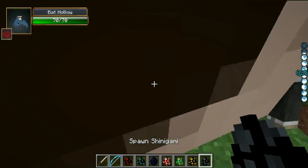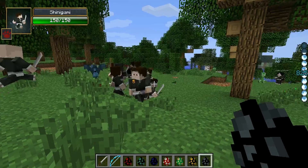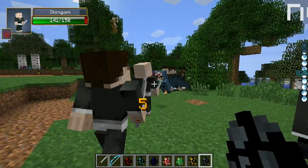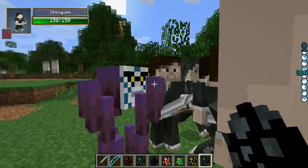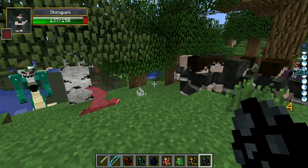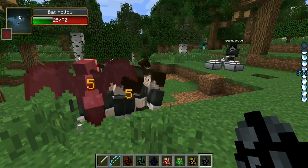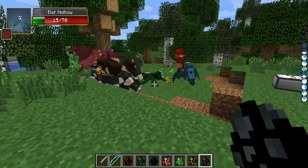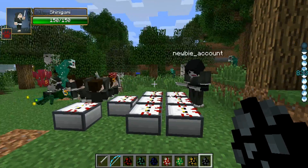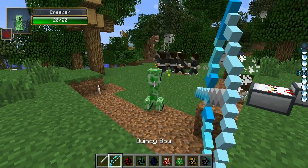I think we should call in the cavalry. Slay the hollow! So these are Shinigami—these will also appear randomly in the world. They are very tough; they've got about 150 health and they also hit pretty well. You see them doing about five damage, so they could four-shot you if you don't have any armor on. And if you manage to actually kill one of them, they will drop a Zanpakuto—but it's an unnamed Zanpakuto. We'll cover the specifics of the Zanpakuto in the next bit.